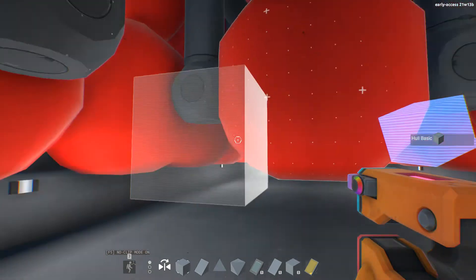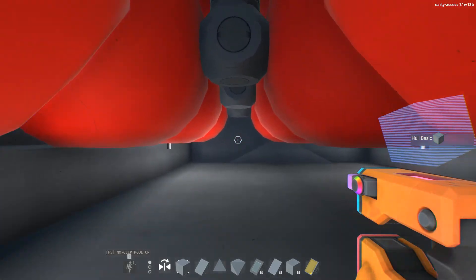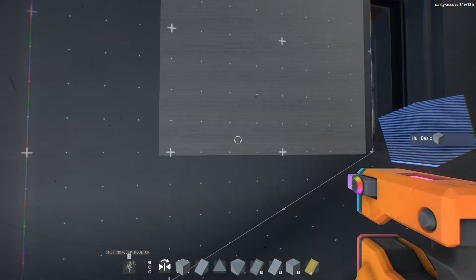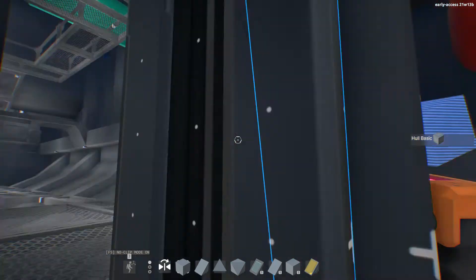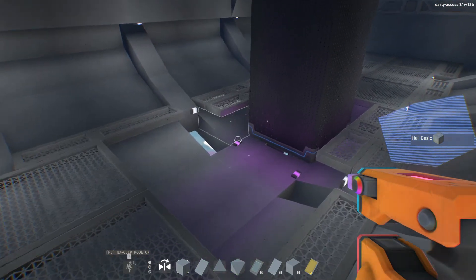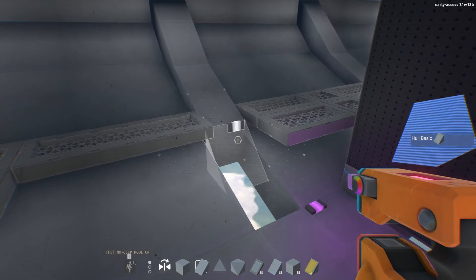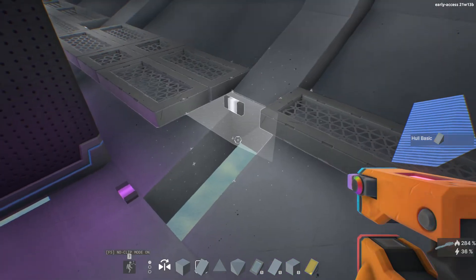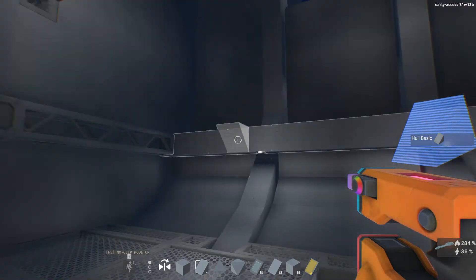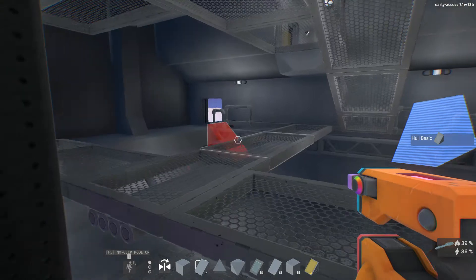You go through the bulkhead into fuel storage for the entire ship, which might get reworked. Then you come out of fuel storage and you're in the engine room, which is being rebuilt while the engines are being redone. I still have quite a lot of work to do. I didn't like the old design of the engines — they looked pretty crappy. So I'll redesign them.